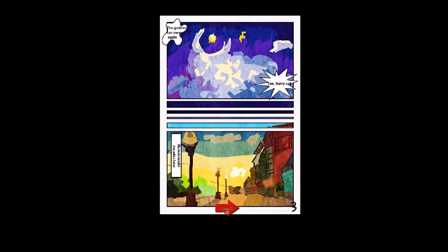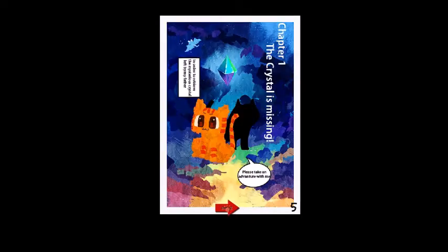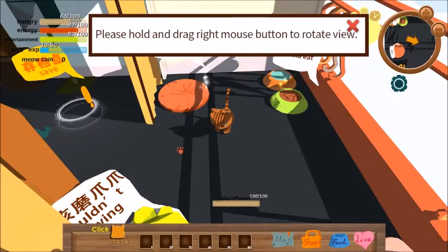The human world, decades later. It's an orange cat. This white cat — this crystal has been stolen. I hate reading sideways. In order to retrieve the mysterious crystal left by my father, please take an adventure with me.